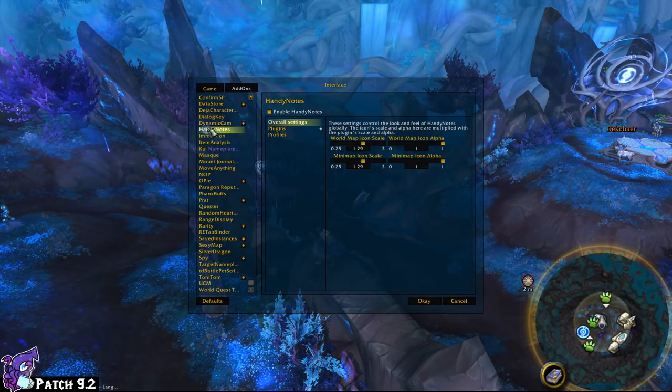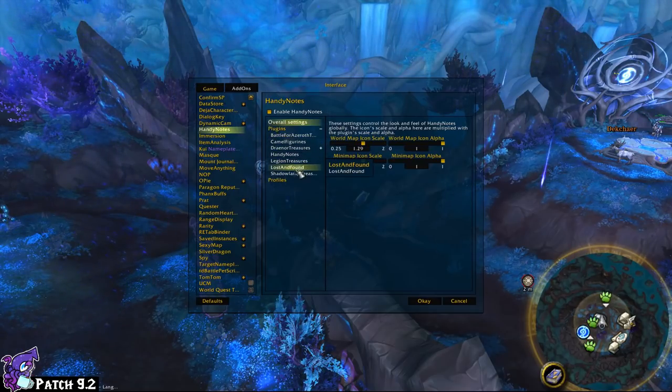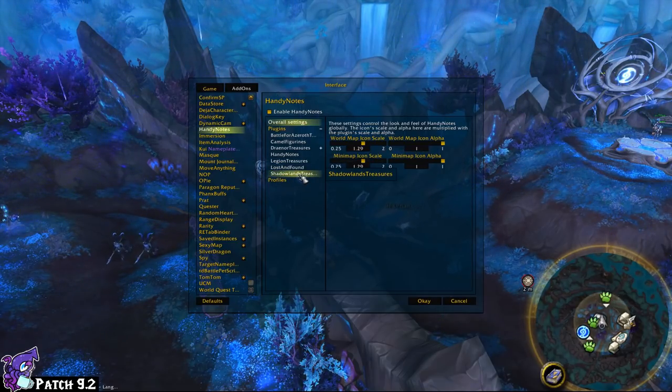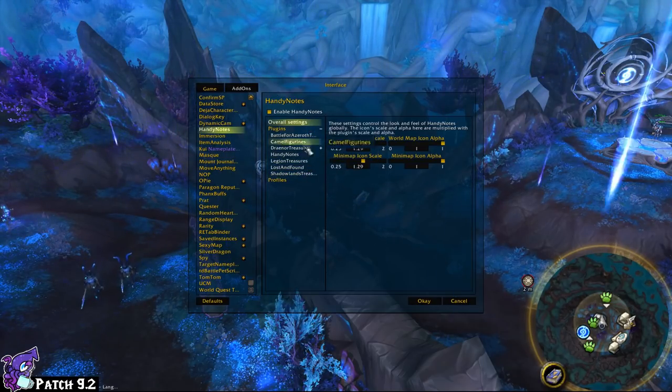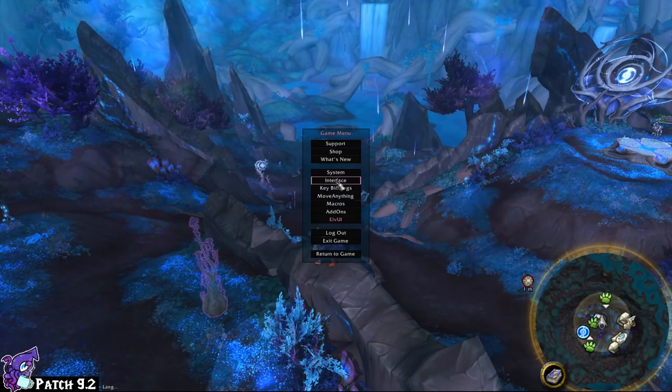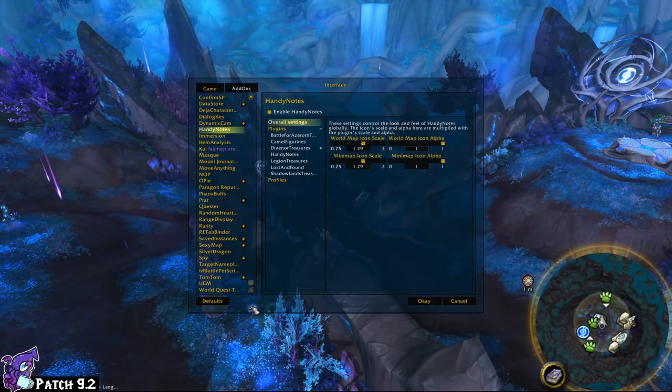Handy Notes by itself needs multiple plugins depending on what expansion you want. For Battle for Azeroth there's one, for Shadowlands I have two — Shadowlands Treasures and just Shadowlands — and then there's Legion Treasures, etc. We're going to walk through this together.